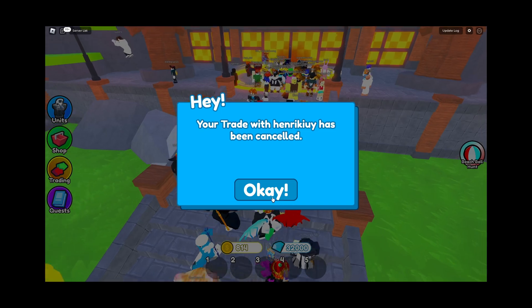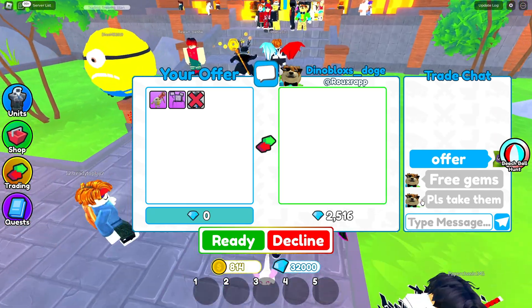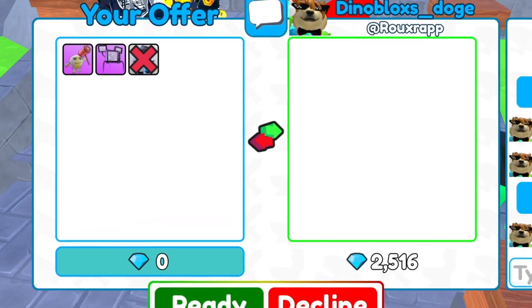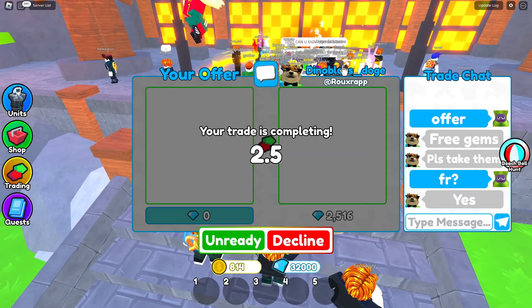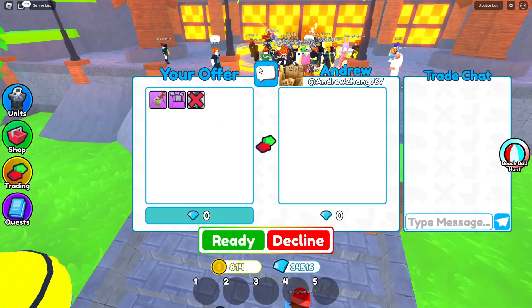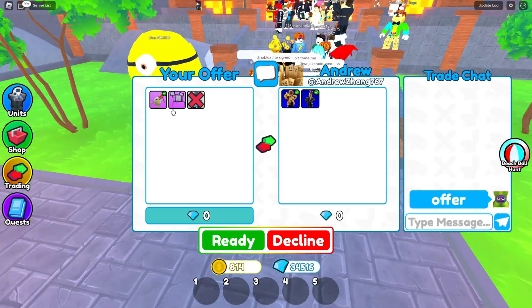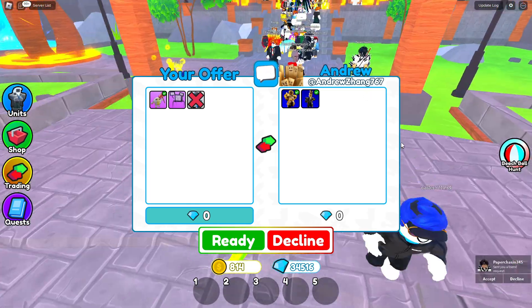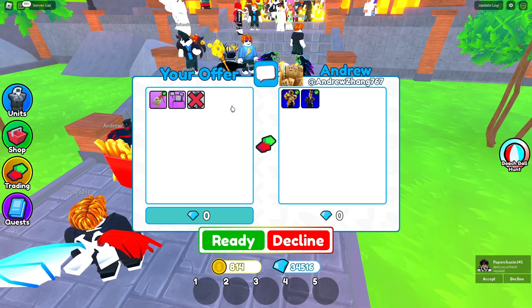What the heck — 2,500 gems for free! This guy is just giving them away. Look at his name too. With this I could probably buy another Titan Beach Ball. Also, the Aqua Titan Street Ground is worth about 100,000 gems right now, so that's what we're aiming for. My inventory is worth like 50k right now, so we're halfway there.